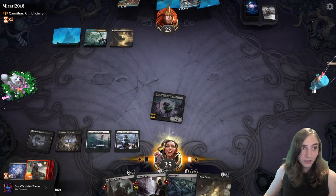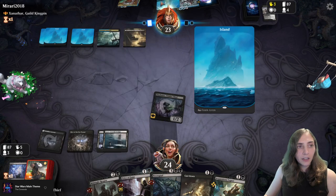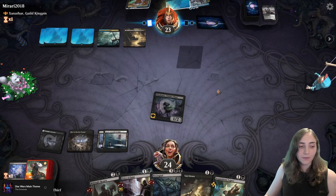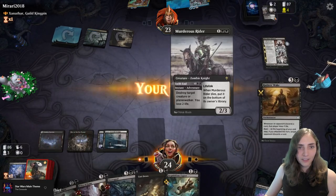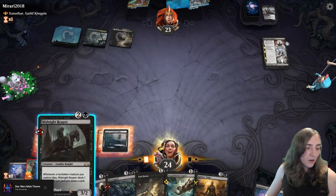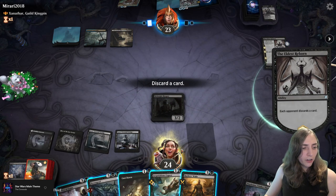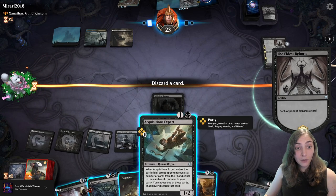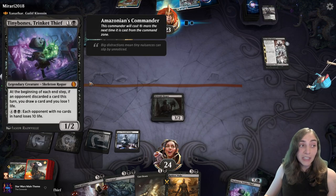I'm just going to hit them again with the Tiny Bones — no Sabotage for you, friend. They're gonna kill my bones! I have sacrificed my bones. I'll throw down this Midnight Reaper. We can discard and cast down. Necrogoyf — I actually should have just held up for the madness on Necrogoyf, that would have been big brain. Raider's Wake. Acquisitions Expert — I'm gonna drop Acquisitions Expert. My big bones are just fine but they did kill my Tiny Bones.